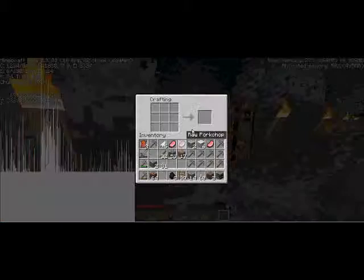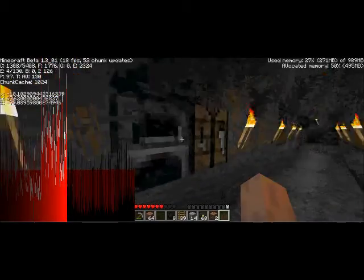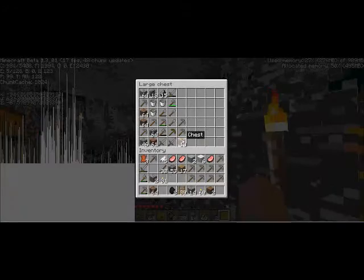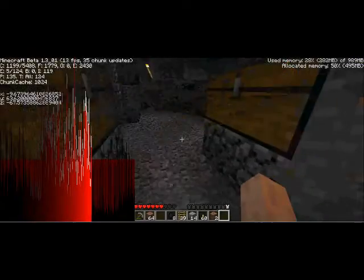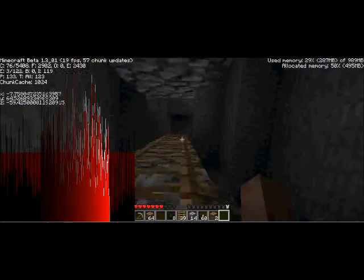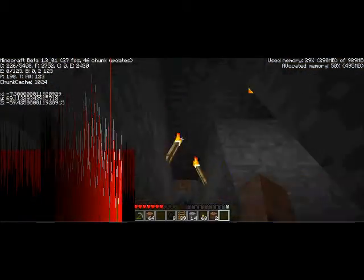Now let's go down. Action table — let's get a furnace. Put it right there. Okay, so now let's grab — hold on, our sticks are in the upper chest. Sticks are in the upper chest.